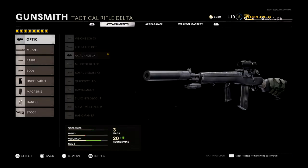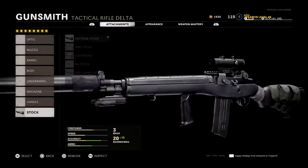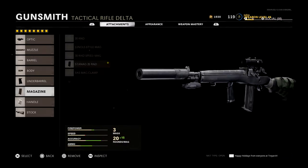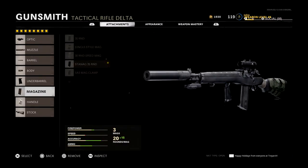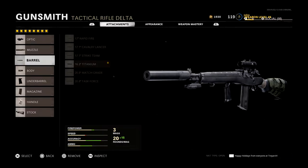I'll be honest, I don't think you need all eight attachments to make this weapon very good. You probably don't even need a laser, a stock, or a handle. But if you have the magazine, an underbarrel, the barrel, the muzzle, and an optic, you should be pretty good. I'm running eight attachments just to make it slightly better — it's already strong with five, but eight makes it even more overpowered.